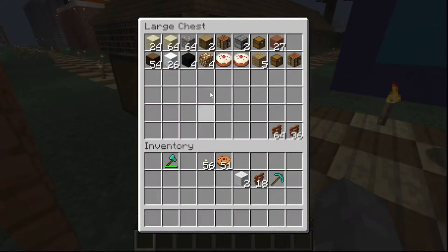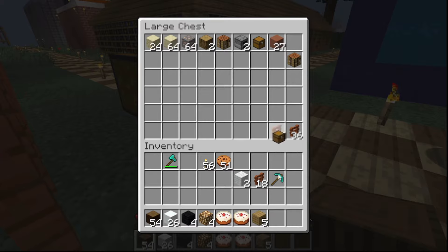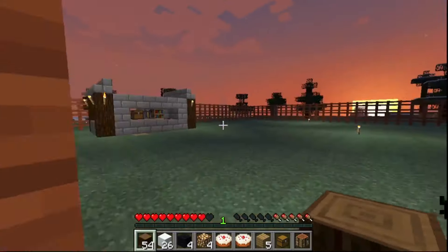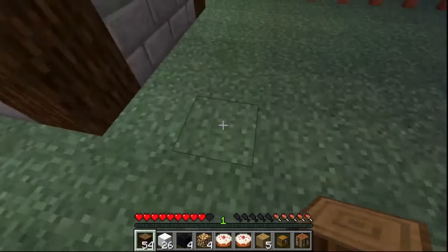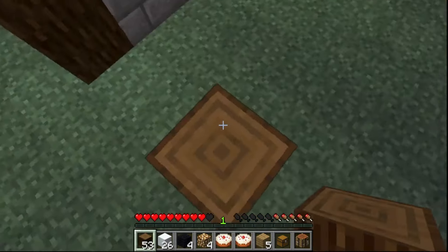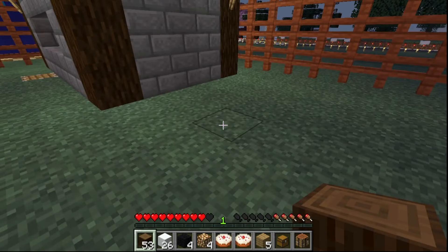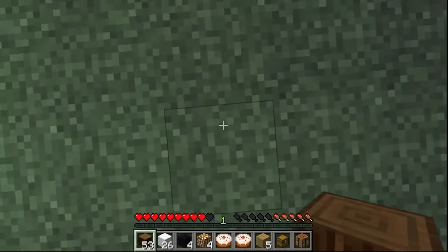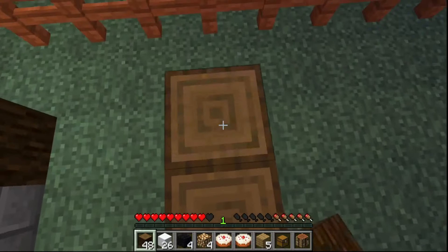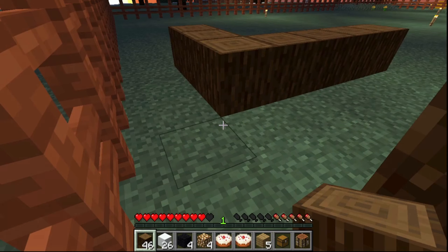Which one did I decide I was going to build next? I think I was deciding I was going to build Hot Buns. So we're just going to grab our materials — we need materials if we want to do this. I think they're all about the same, except the Hot Buns might be a little bit shorter.